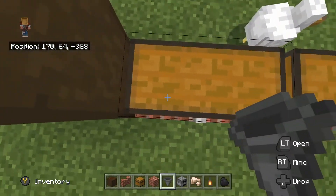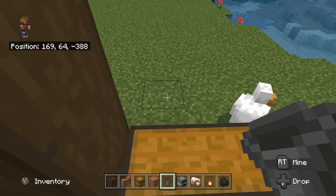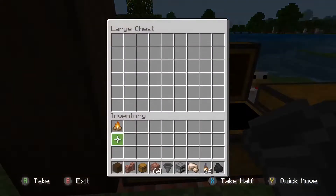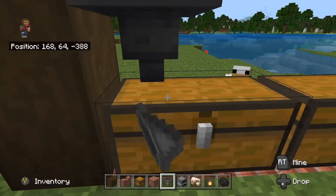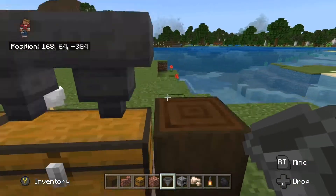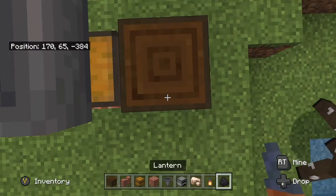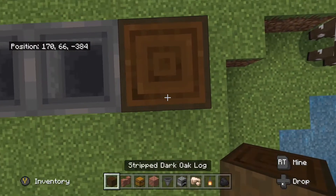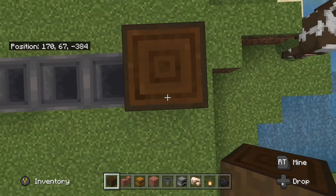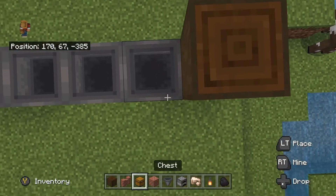Okay, so on top of that — on top of that you gotta crouch and point down. Do that. Now let's go ahead and go up one, so you put the hoppers there. Go up one, and then you put the chest down again.